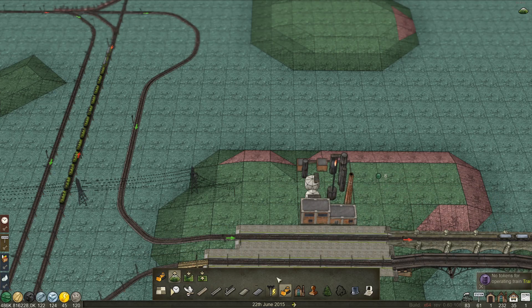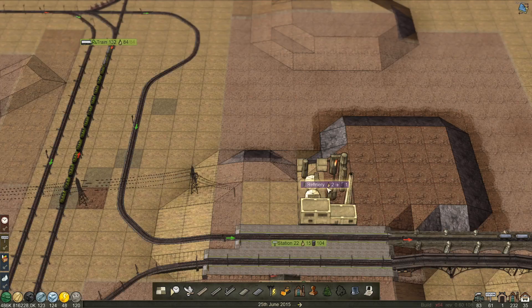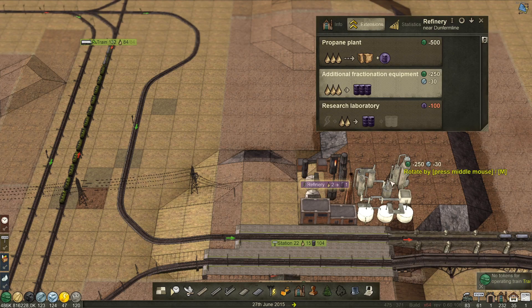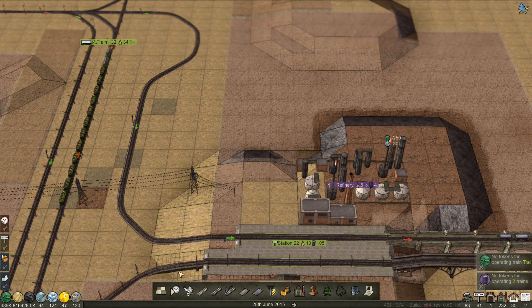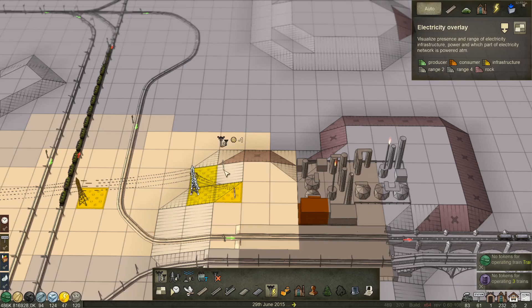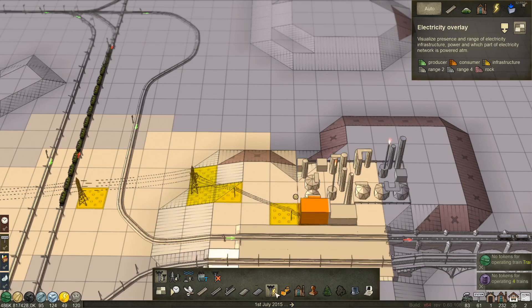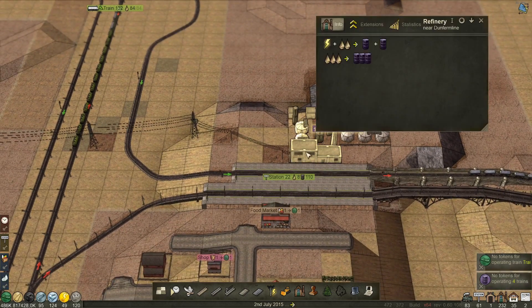Let's try that — the refinery extensions — like so. And then boom, awesome! So that's now working — five plus five. We've got no trains waiting in the depot just yet. I'm going to say that's because trains are still busily making their way over here to be refreshed.